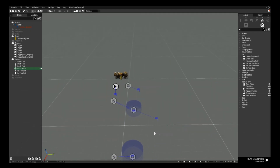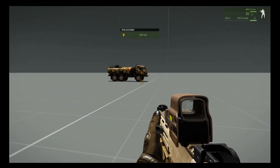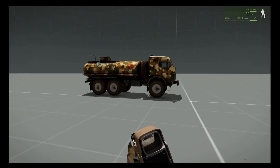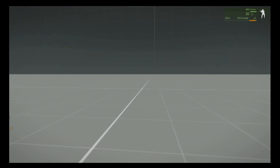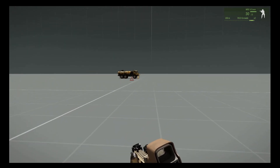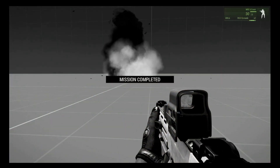Let's see how that works. We've just completed the second task and the Kill Truck task has been assigned. We place down an explosive charge, touch off the bomb — it destroys the truck and the scenario ends. Mission Completed. You can put in as many tasks as you like in various locations all over the map.